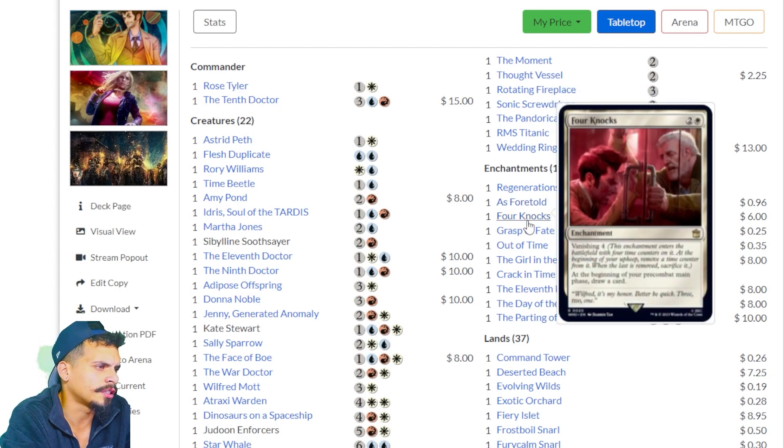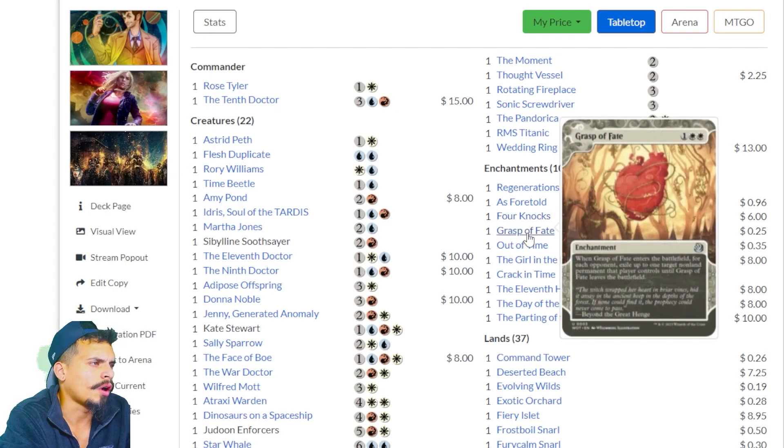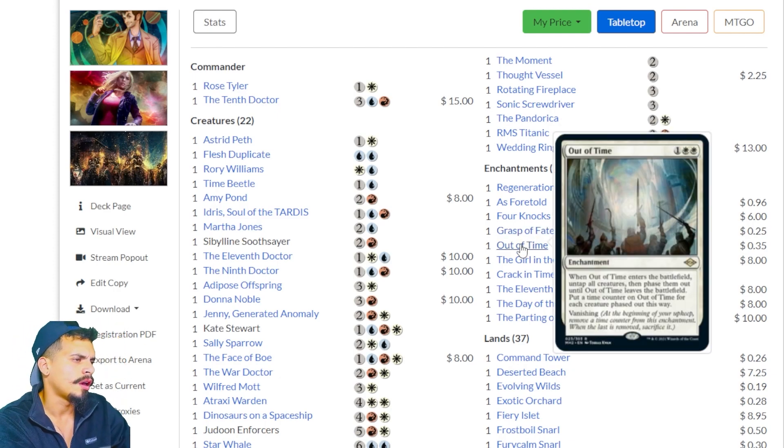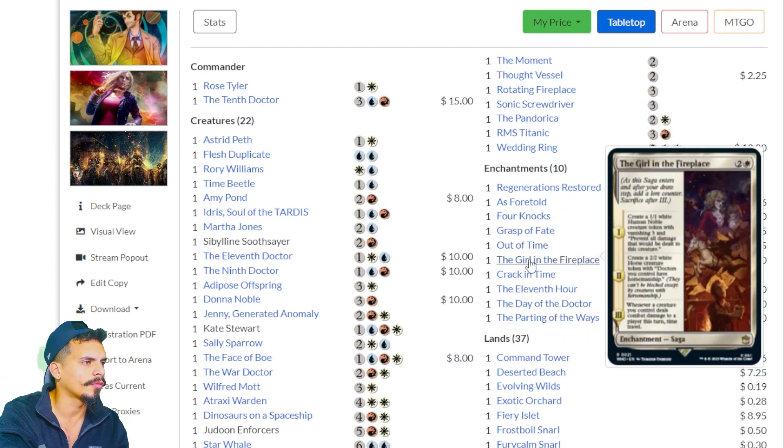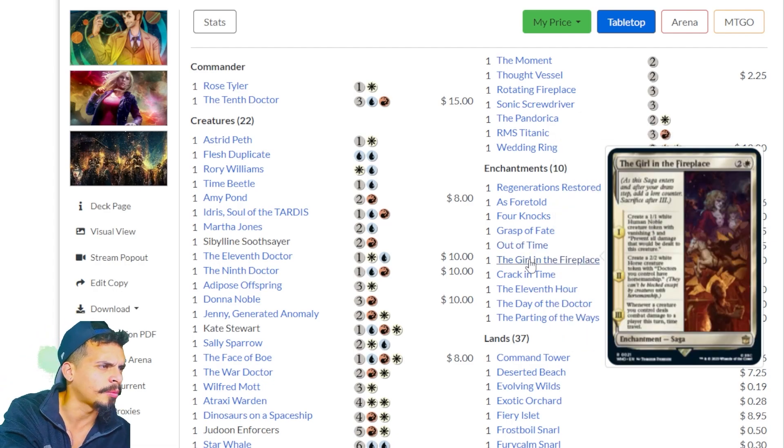Four Knocks — Vanishing 4. At the beginning of your pre-combat main phase, draw a card. More card draw in white. Grasp of Fate — when it enters the battlefield, for each opponent exile up to one target non-land permanent that player controls. That's a really good card. Out of Time — when it enters the battlefield, untap all creatures, then phase them out until Out of Time leaves the battlefield.